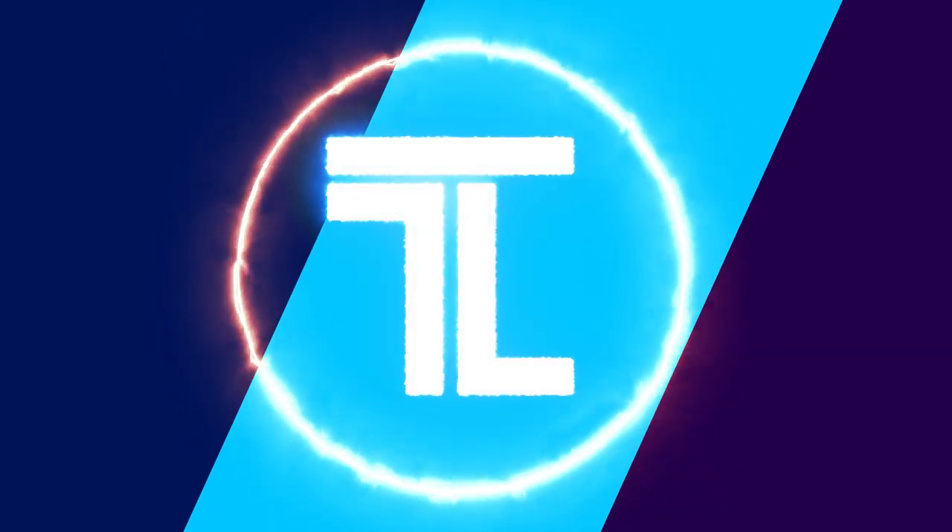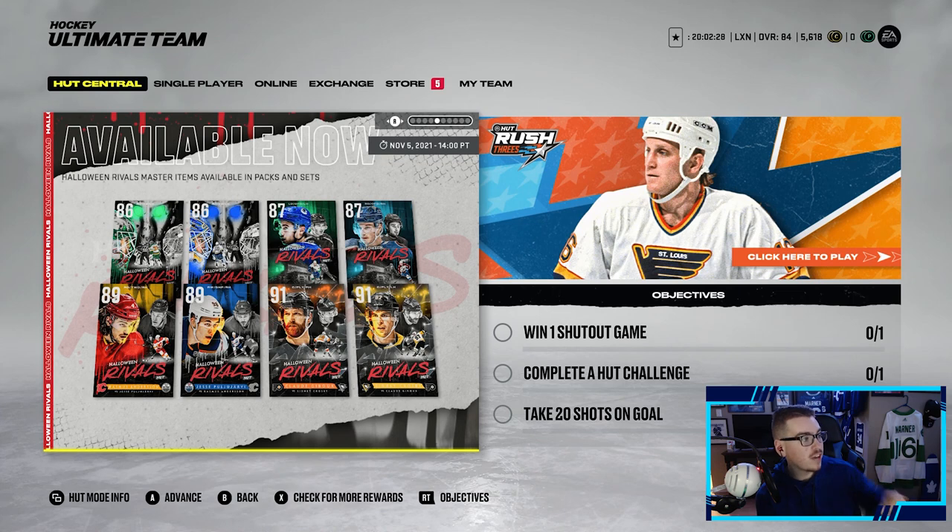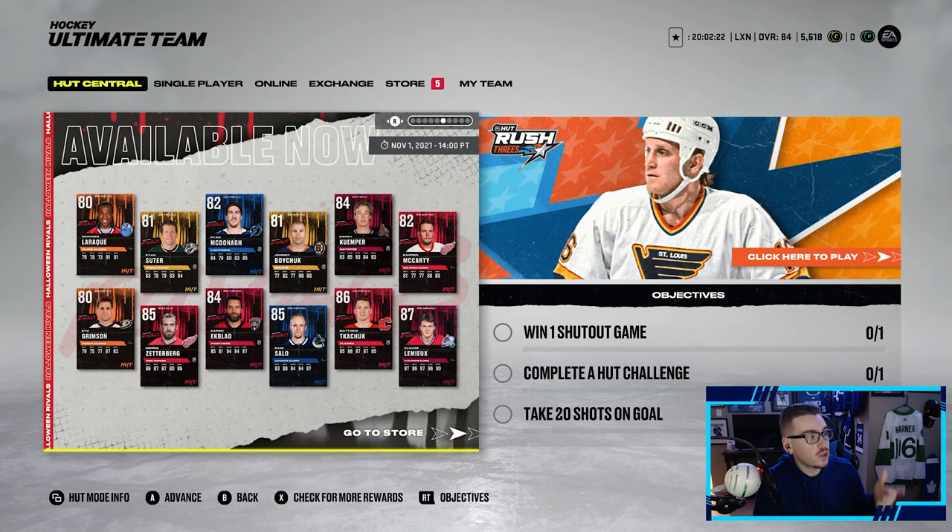It's officially spooky season in NHL 22. What's going on League 4 Nation, it's League 4 back again and welcome back to the channel. Today we have a new event that literally just dropped about 15 minutes ago. We're gonna run through it and rip some big boy packs. As you can see from this banner, Halloween Rivals Master Set items available in packs and sets.